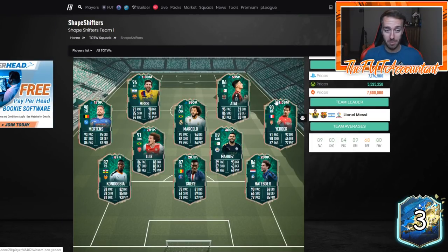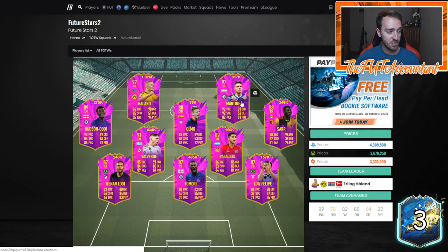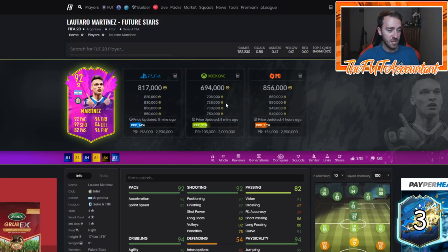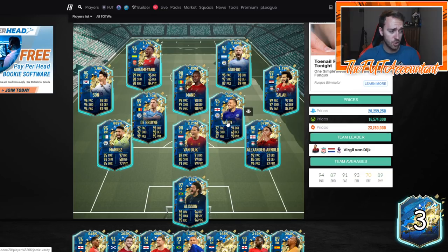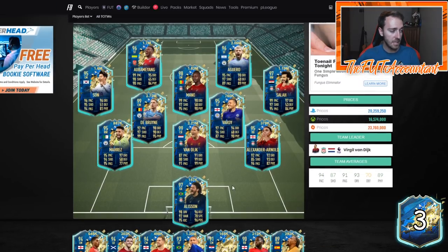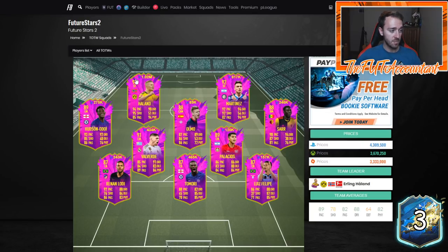If you want to buy a team with some of these high-rated shape shifters or future stars, somebody asked me today why a card is down over 200,000 coins. Well, think about it — for 800k you could try out Vardy, for 800k plus a little bit more you could try out Salah, you could try out Mares for 800k. There are a lot of cards people are just selling because they want to go try out these new Team of the Season cards, since these card stats are juiced and these guys have all the hype.